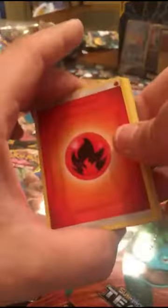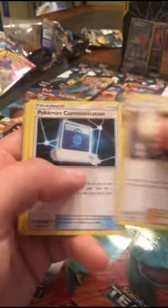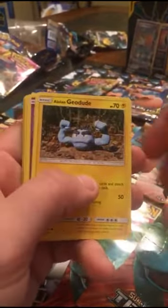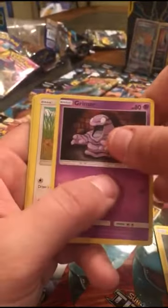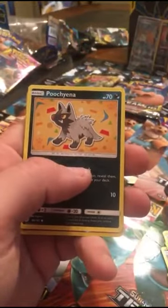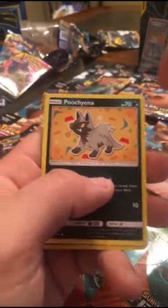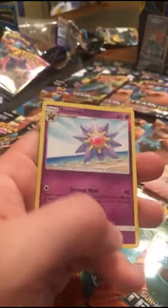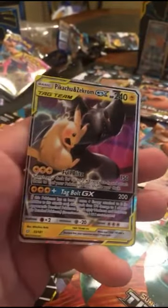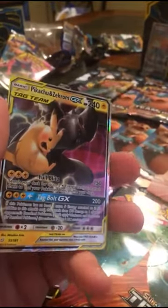Alright, we got Brock's Grit, Pokemon Communications, Flaaffy, Alolan Geodude, Grimer, Pidgey, Bronzor, Poochyena, Nidoran Female, Pancham, reverse holo Meowth - and BOOM there it is guys! We got the tag team Pikachu and Zekrom GX!